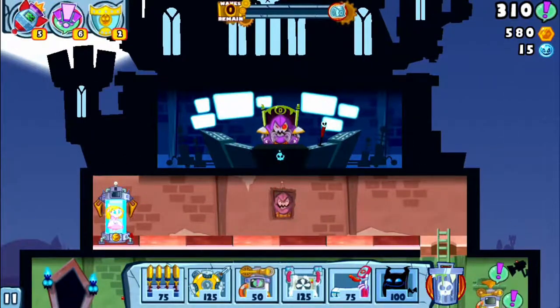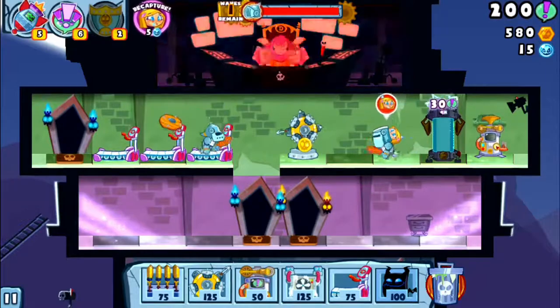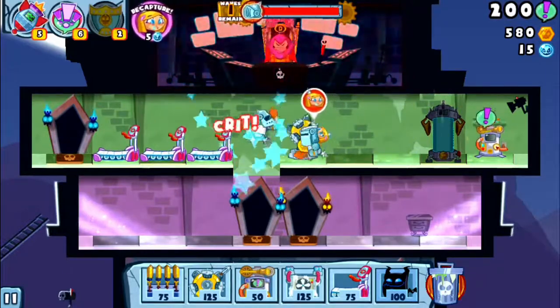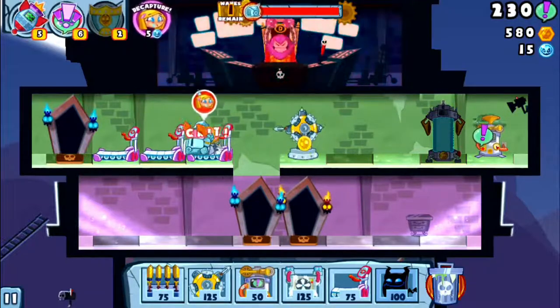In a cruel twist, it's not simply enough for the heroes to reach the princess. As any good adventurer knows, you have to get out alive, and that means a journey back through your tower of torment. As heroes are killed, you'll collect further screams, as well as shekels — the in-game currency that lets you purchase new types of trap and upgrade existing ones between levels.